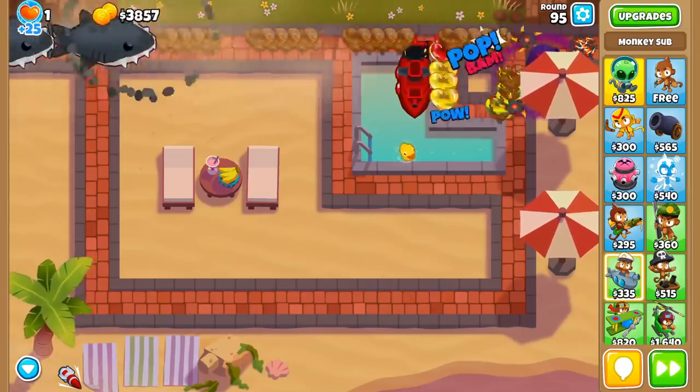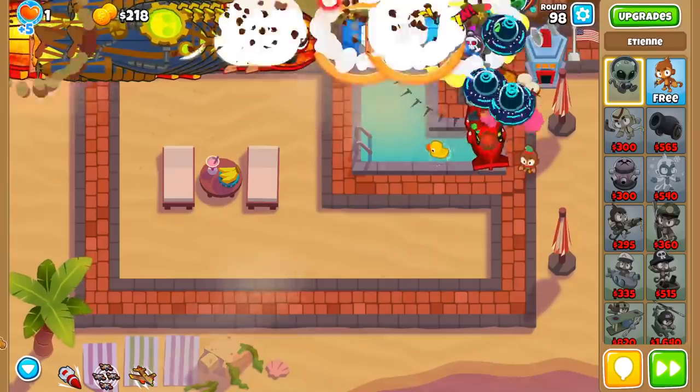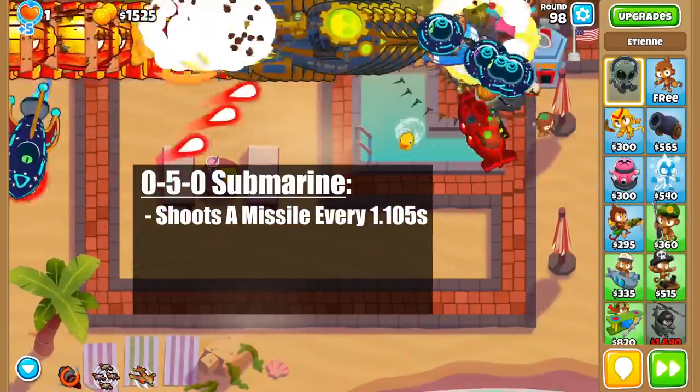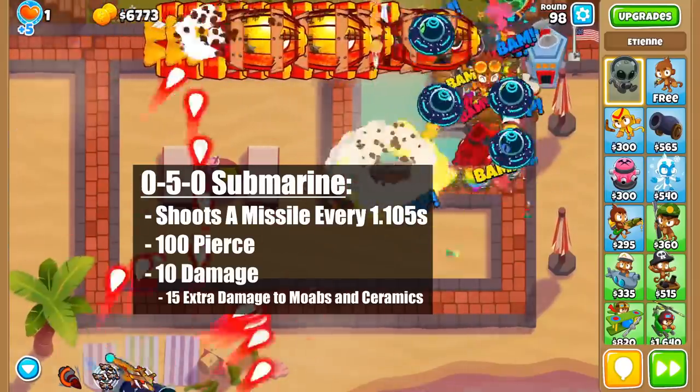The Preemptive Strike Submarine is an incredible DDT buster, but how you should be cross-pathing it is what we're covering today. To start, the 050 sub shoots a ballistic missile every 1.105 seconds that has 100 pierce and does 10 damage to bloons, with an additional 15 damage to ceramics and mobs.